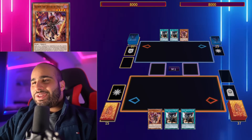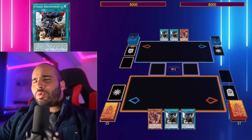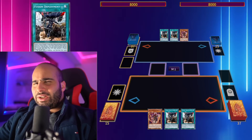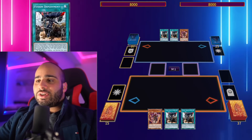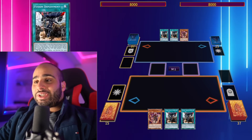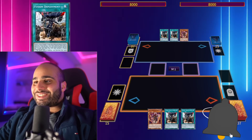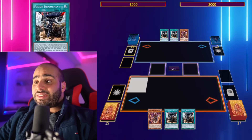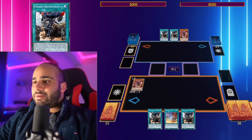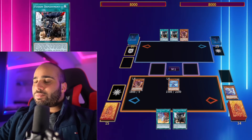Looking at the OCG metagame breakdown, I noticed people were playing Fusion Deployment and wondered why. It can summon Fallen of Albaz, which going second is useful since you still get your normal summon for other stuff, and Albaz is still like a baby Super Poly. But on top of that, you can summon Tier Laments' Reinoheart directly from your deck — a Foolish Burial on summon. Let's say you have Lubellion, Fusion Deployment, and any discard in the archetype: normal summon Lubellion, search Branded Fusion, activate Fusion Deployment to summon Reinoheart directly from the deck.